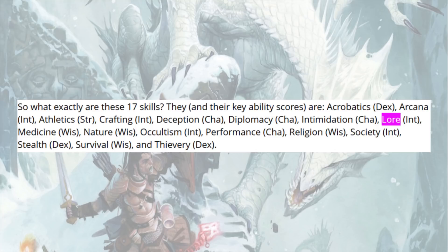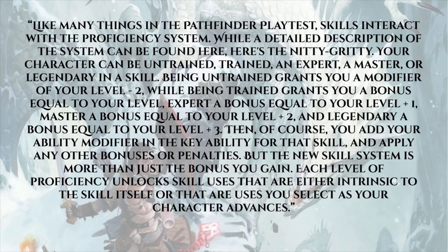Like many things in the Pathfinder playtest, skills interact with the proficiency system. Your character can be untrained, trained, expert, master, or legendary in a skill. Being untrained grants a modifier of your level minus two; trained grants a bonus equal to your level; expert adds your level plus one; master adds level plus two; and legendary adds level plus three — then you add your ability modifier and any other bonuses or penalties. But the new skill system is more than just the bonuses. Each level of proficiency unlocks skill uses that are either intrinsic to the skill or that you select as your character advances — which feels a lot like the Unchained Skill Unlocks from Pathfinder Unchained, with added customization.